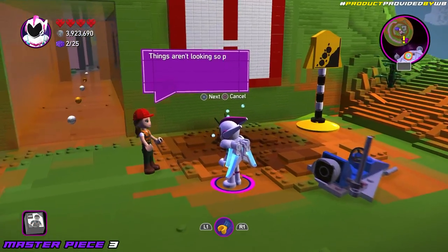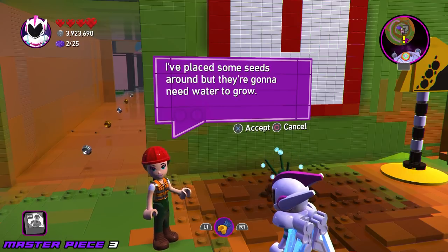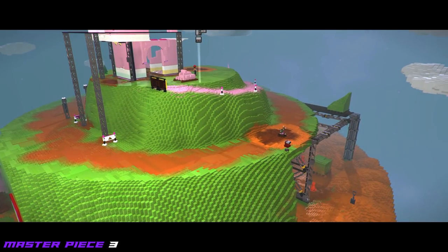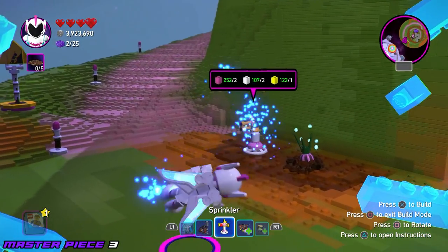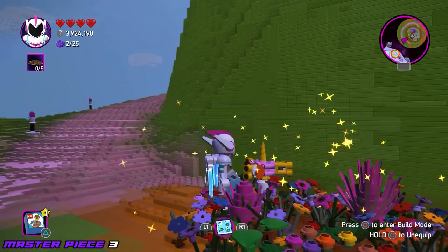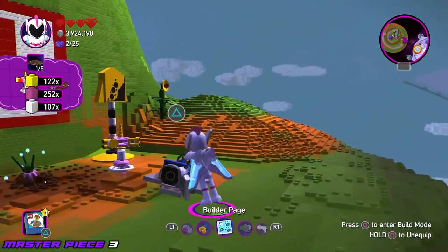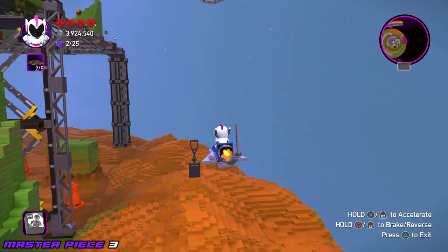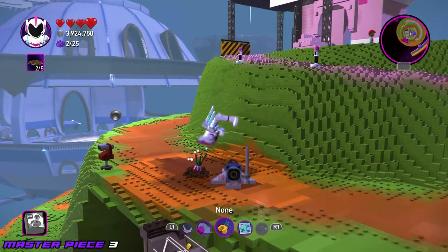We've completed the Syspocalypse Star so we shouldn't need any more items. We've made it to the next spot — she's going to need us to go ahead and help grow some of these plants. There are five of them that we have to find, and they're all right here on this little floating rock — the green spring-like area. We'll go ahead and make it rain. There are two right here next to the quest giver, and then there's another one right around the corner on the right-hand side.